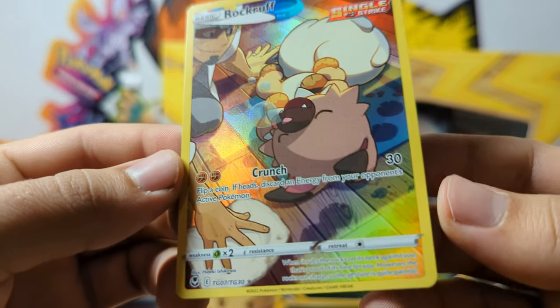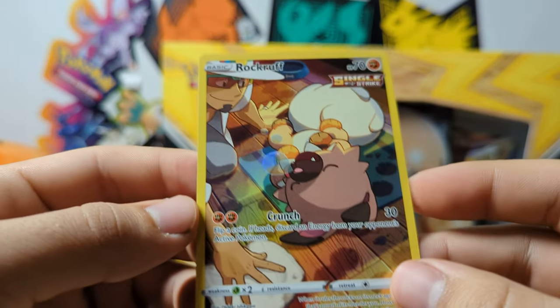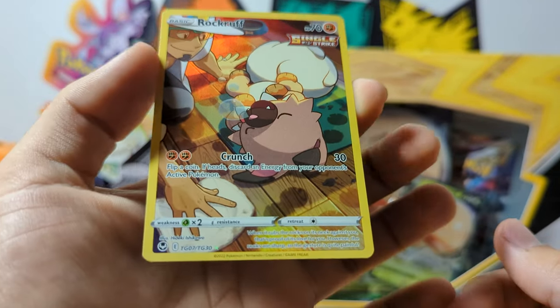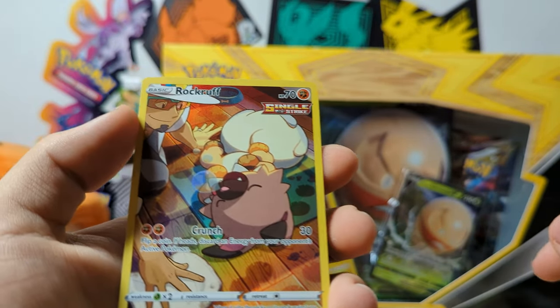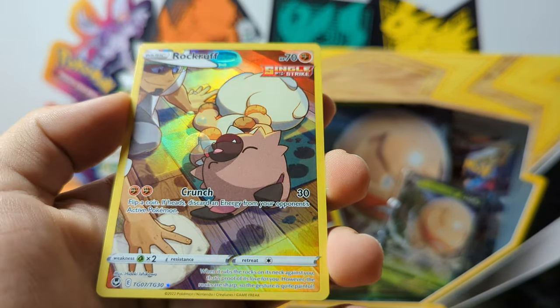I like the Rockruff — it's a cute card. And a Professor... I don't remember his name, but the one from Sun and Moon. Pretty nice card though. Pretty bad three-pack blister overall — only one kind of hit out of it. But we'll open up the next one.